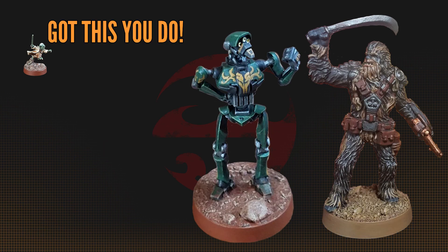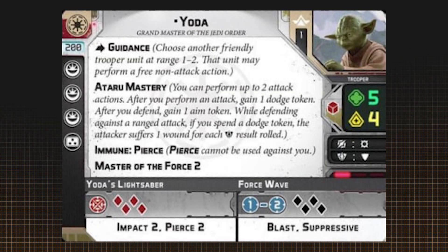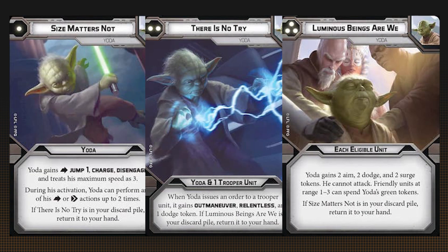Yoda's great at supporting other units and bringing the pain when you need him to. His Guidance keyword lets units maneuver and stock up tokens outside of their activations. Yoda's big thing is his very effective command cards and how they rotate back into play when using the other ones.